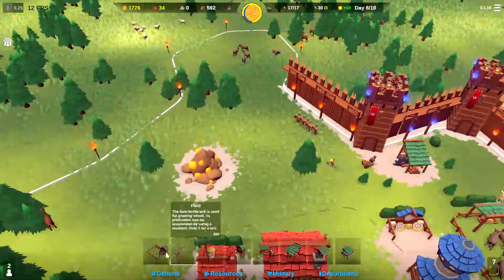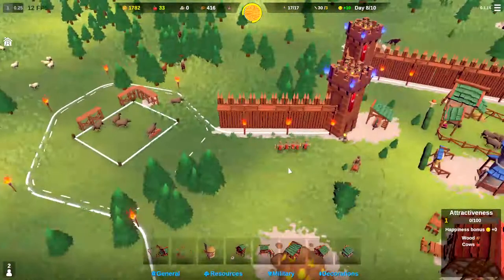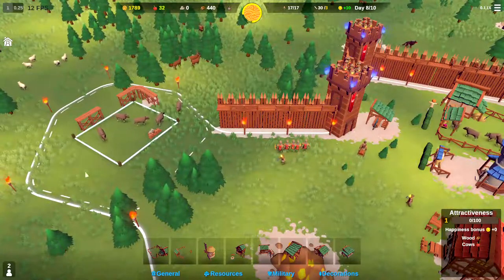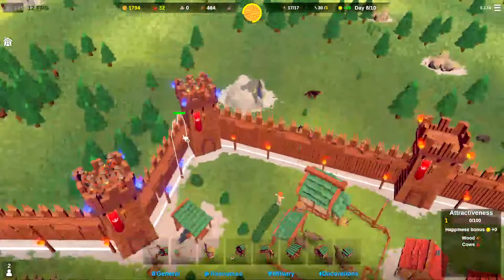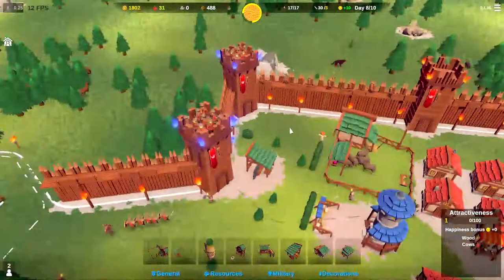We've got 592 wood. Let's go ahead and plop a farm down right there. We'll capture those cows here in a second. Now the question is, do we keep walling this off around like that or do we just wall this off and hopefully they don't attack that, or we might use it as bait. We've got most of our archers moved into the towers and these guys are trudging over to the wall. That is good.